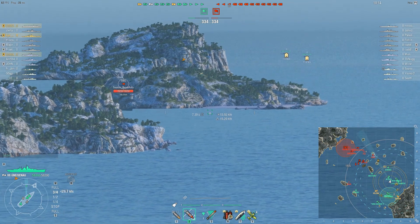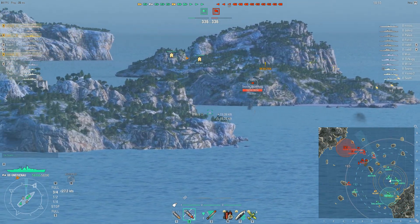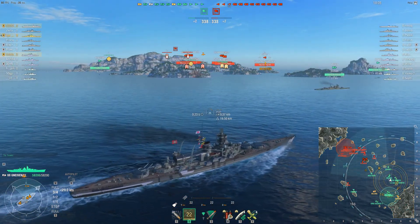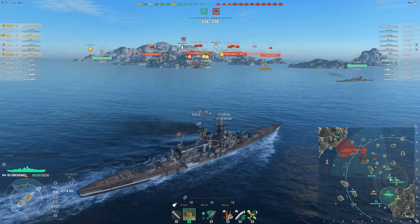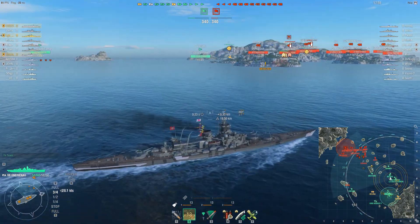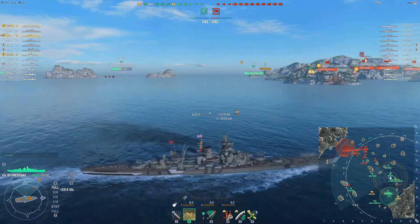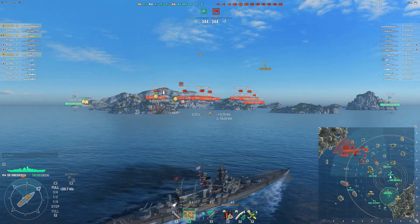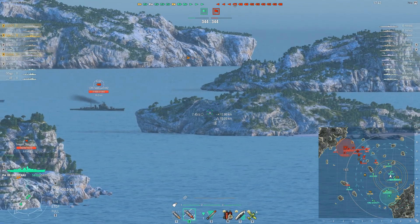We do have a handful of ships, including myself and a couple of battleships and our allied Gnevni, that have moved more towards the west and south flank to head off any opposing ships that might be moving down that way, including a Fujin that we have just detected. But by and large, the majority of the allied team, and frankly the vast majority of the opposing team, will be up in the north and northeast sections of the map.